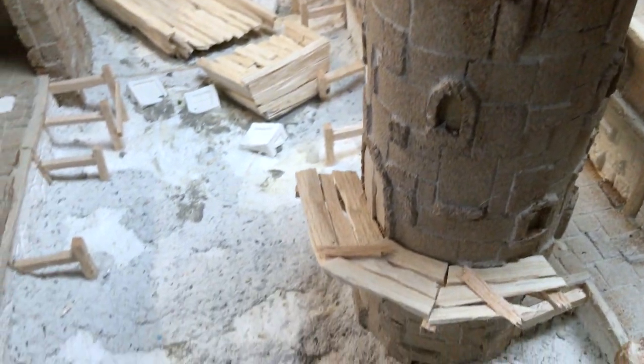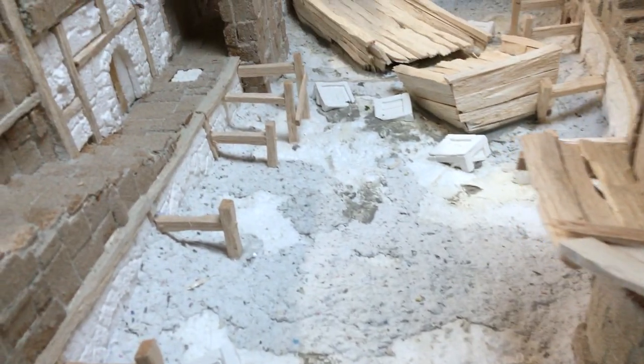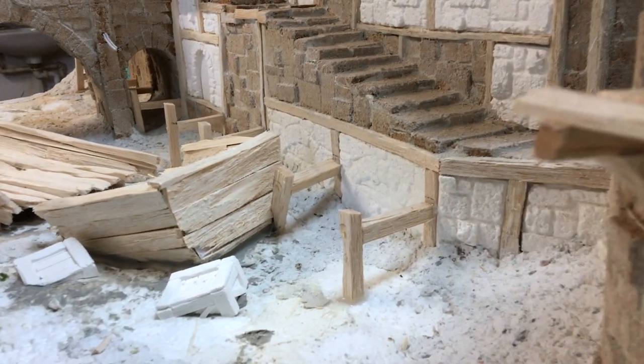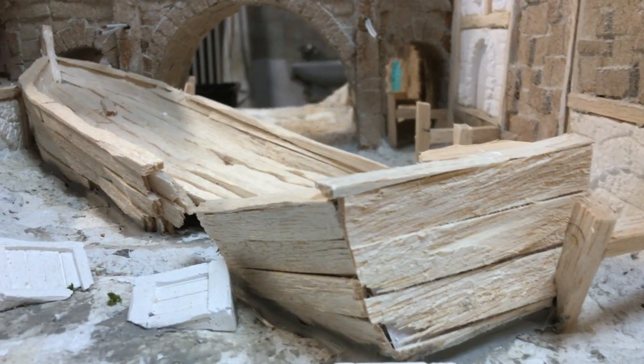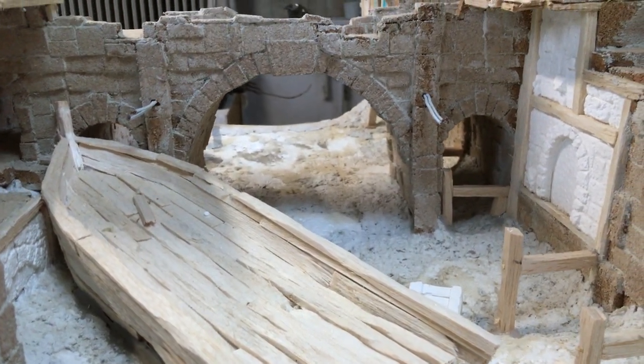Now we'll have a fast look at the river area. There are already in place some supports for the wooden sidewalks. Another cool feature here is the broken barge — the main reasoning behind it is, of course, it adds to the overall look of the board but also creates some extra playable space in the river area.